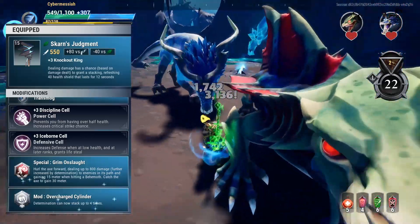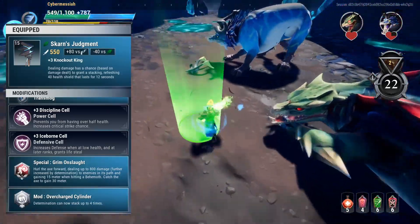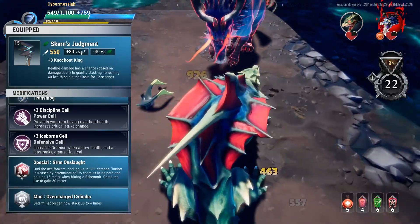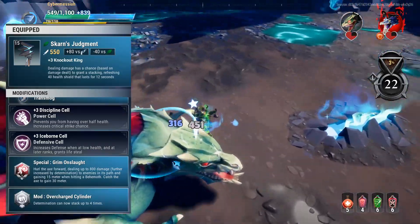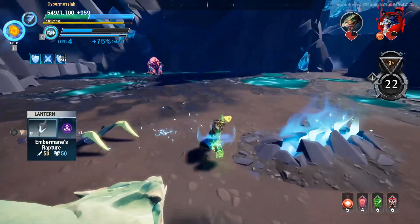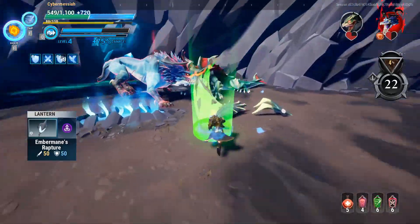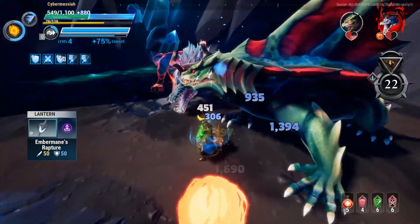We're taking Overcharge Chalender here because it's very easy to get up to four stacks and stay at four stacks for the rest of the hunt very quickly in Escalations. I'll usually have four stacks before stage three, which is where Escalations really starts getting hard. So for stages three, four, and five, I will have 75% damage for the entire stages. Of course, Embermane's Rapture will provide much needed attack speed. You can run Drask if you want to do extra damage, but I'd much rather have the additional attack speed since we're not running anything else in this build except Conduit to give us attack speed.